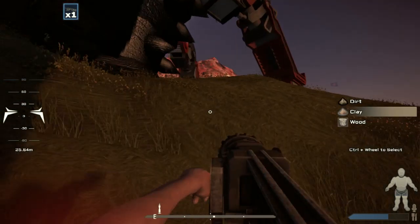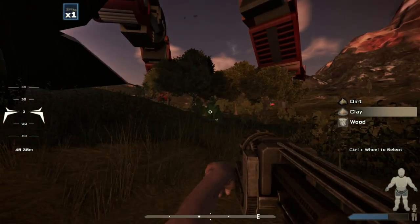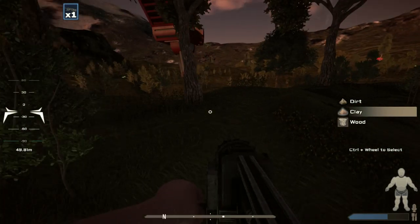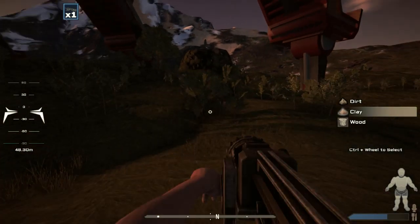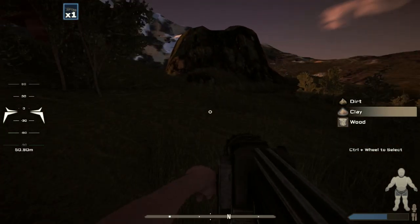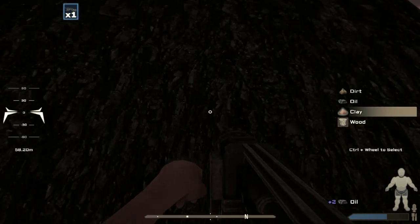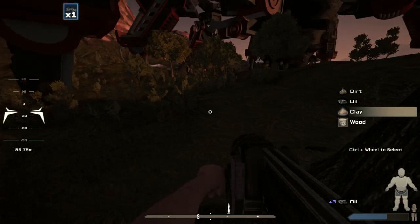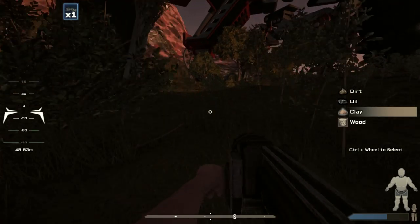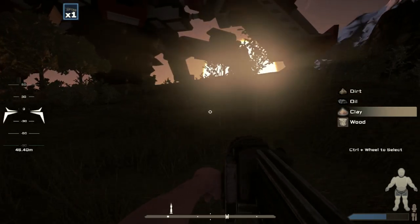What happens when you die — do you lose everything? No idea. I'm going to die too, there's a big guy coming after me. Oh there are a bunch of wormies in the middle here — we kill one! He's running away. Die! I think he's dead. Press E to loot, then double-click to take items. I just got some loot — got some meat.